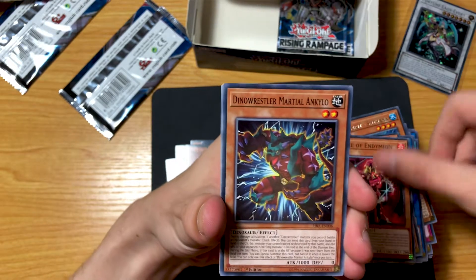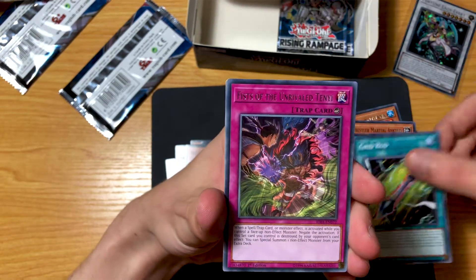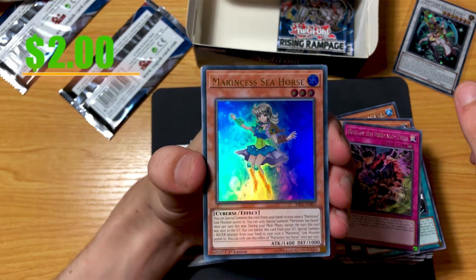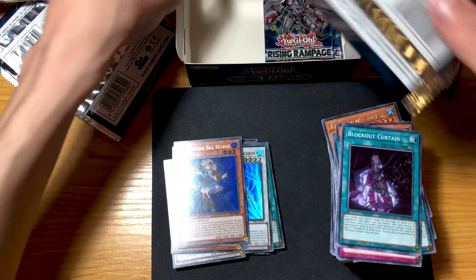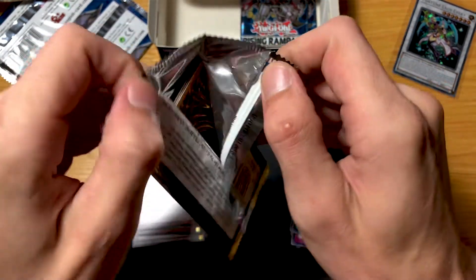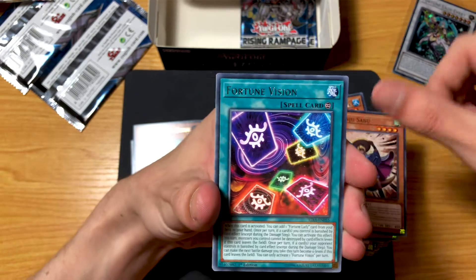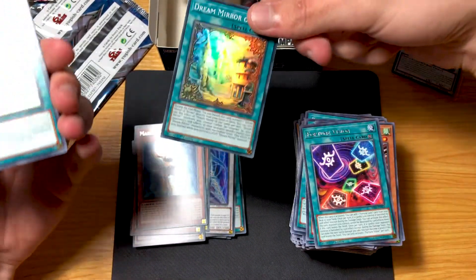Rogue of Endymion, Dina Reshler, Marshall Ankylo, Smorg Onslaught, Grid Rod, Fists of the Unrivaled Tenier — I think we pulled this one earlier. We've pulled so many doubles on this box break, but that is expected. I keep knocking everything off center — there we go. Give it the little shake to get those cards to the bottom. Sextant Summon Ranru, Fortune Vision, and Dream Mirror of Joy is the hit.